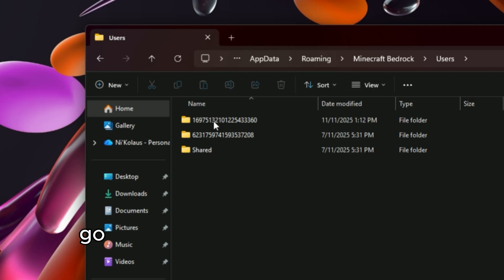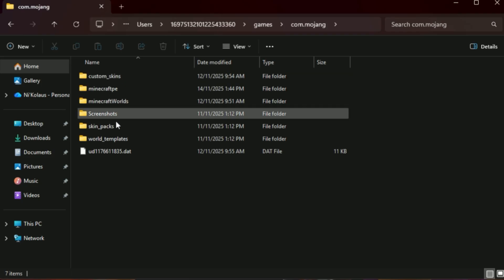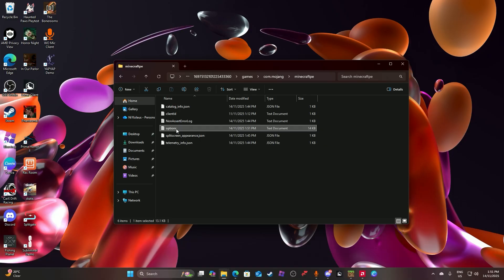Go to users, go to the top one, then games, com.mojang, and then click on the file called Minecraft PE options.